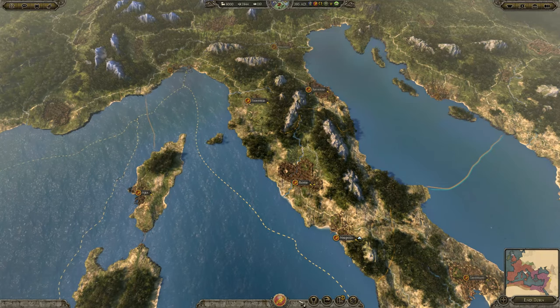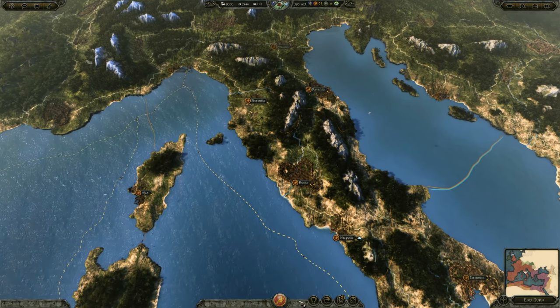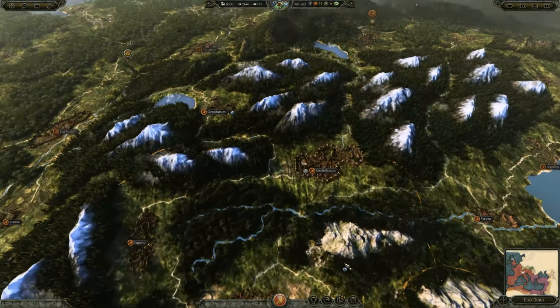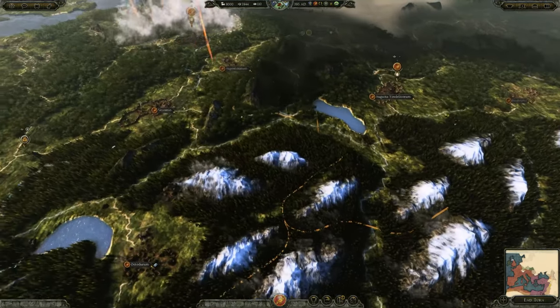Back in game, Attila has gone from looking like this to looking like this. And in my opinion, it's a massive change which really helps me become immersed in this dark time period. It somehow looks sharper and softer at the same time, and you can at any time turn the effects off and on by clicking F9.